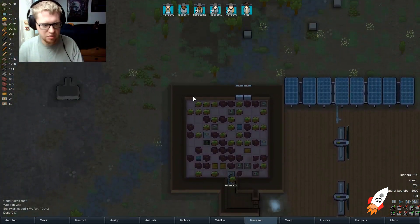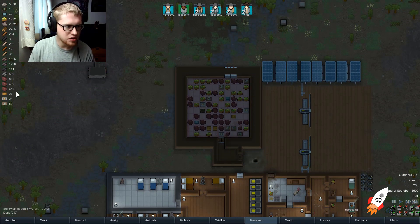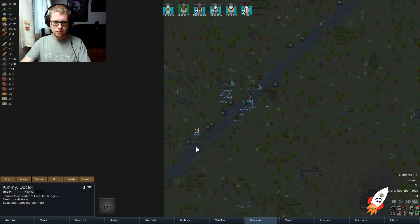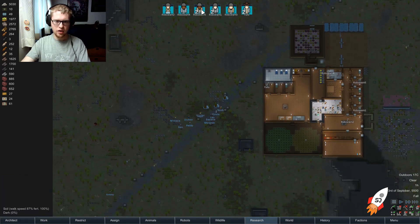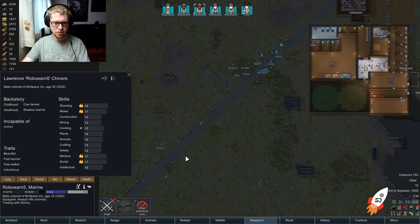We get to place the meat in storage — just under 2,000 corn and just over 2,000 meat. An exotic goods trader from Denulbum is approaching. I think Robert Earned Five was our best social person — yes. Let's trade with Kimmy.